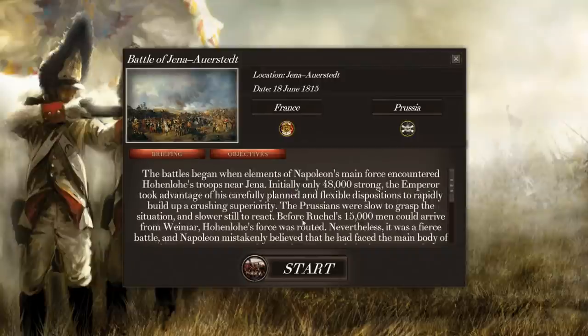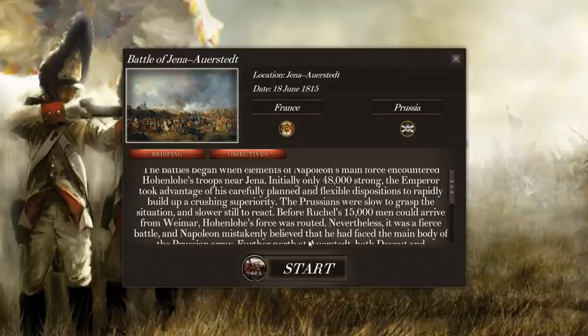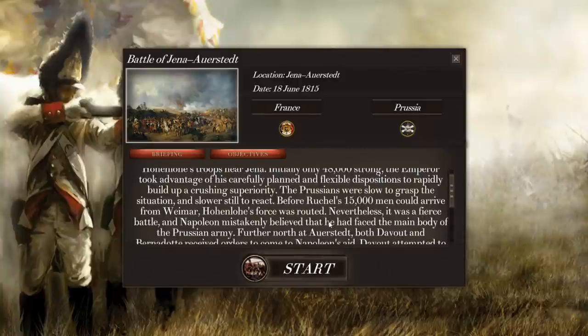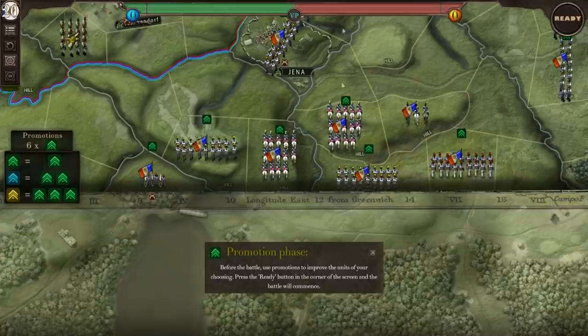That was the briefing we just scrolled through. This was an interesting historical battle which occurred after Austrischlitz, in which Napoleon engaged a part of the Prussian army, his marshals engaged the other part, and in separate victories defeated the Prussian military and knocked the Prussians out of the War of the Fourth Coalition — or at least mostly.